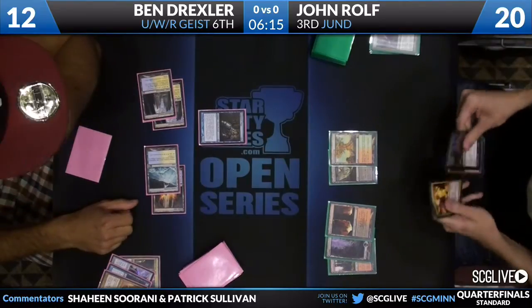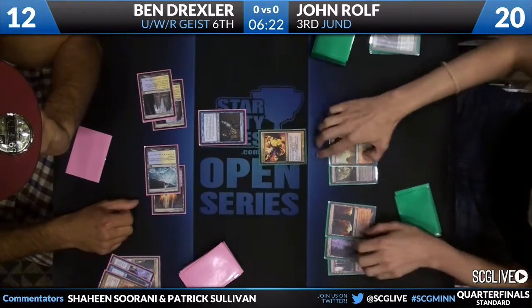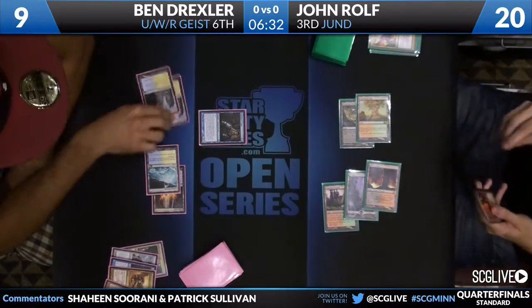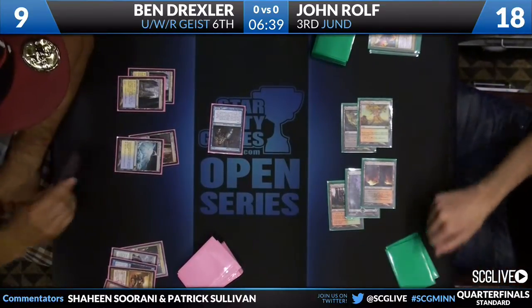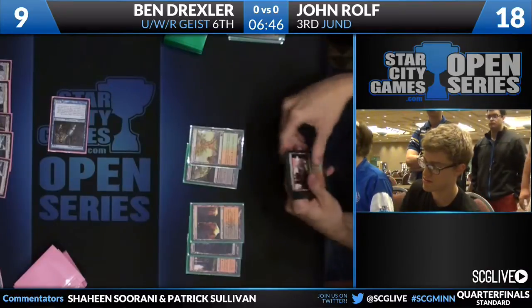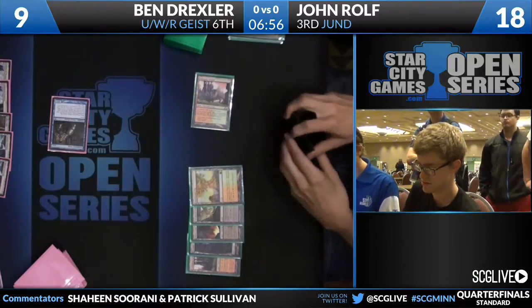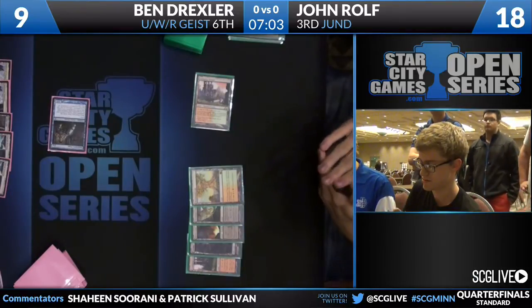Ben's deck is structured a lot differently than the average Blue-White-Red Flash deck. Besides having Restoration Angel draws, he still has Geists, Reckoners, Thundermaw Hellkites — still lacking a fifth land, but he actually can go from zero to sixty in a much different velocity. He hit that Thundermaw Hellkite — that was the card Ben drew. Jon goes to the safe life total of 18. Ben plays his land. He doesn't want to be returned a third time, even though there's no possibility of that. Well, he does have Bonfire in the deck — might as well play your land. Jon is staring down a Snapcaster Mage and easily has answers in hand. I don't think you Bonfire here — obviously wait. He's afraid maybe of a Resto Angel — I respect that play.